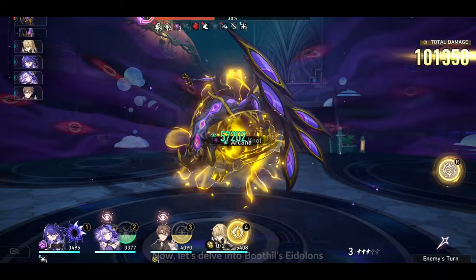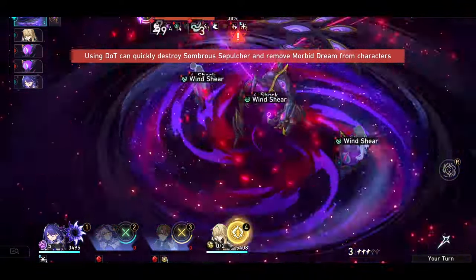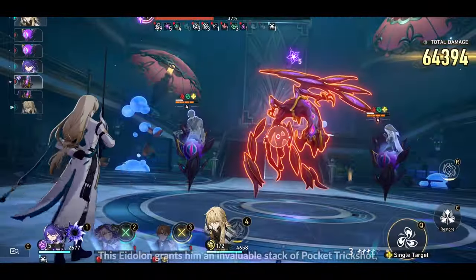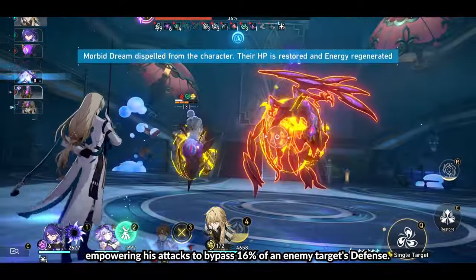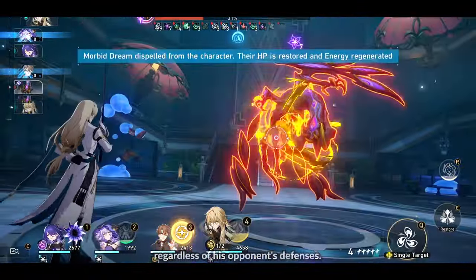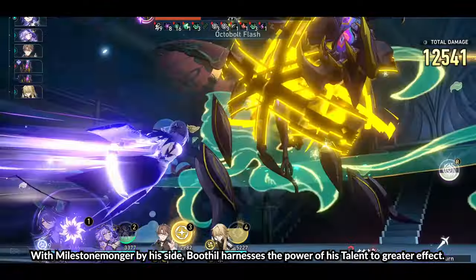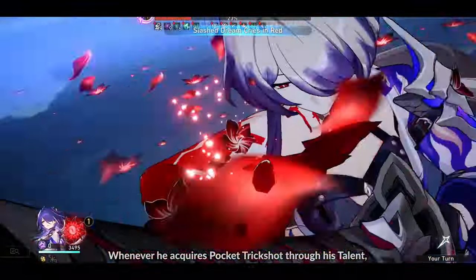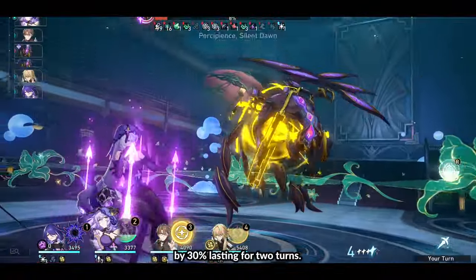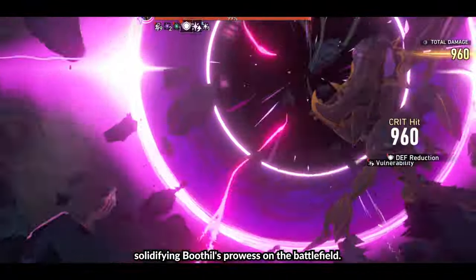Now let's delve into Boothill's Eidolons and the unique benefits they bring to his arsenal. E1: Dusty Trail's Lone Star. Upon the commencement of battle, Boothill is blessed with Dusty Trail's Lone Star, granting him an invaluable stack of Pocket Trickshot and empowering his attacks to bypass 16% of an enemy target's defense. E2: Milestone Monger. Whenever Boothill acquires Pocket Trickshot through his talent, he not only regenerates one skill point, but also experiences a surge in break effect by 30%, lasting for two turns. This enhancement extends to instances where Pocket Trickshot stacks exceed their maximum.